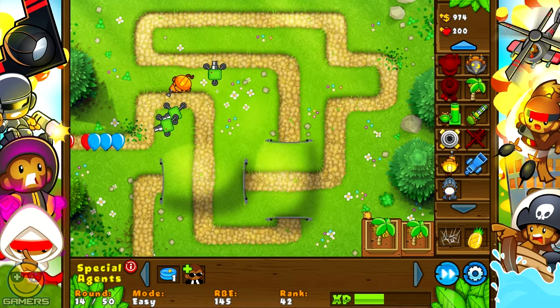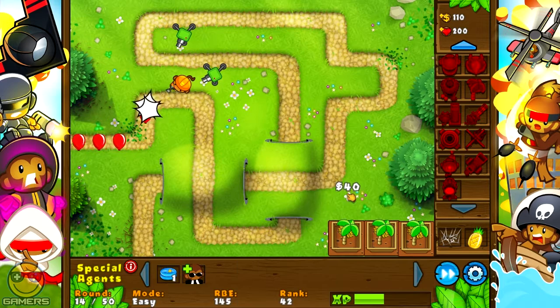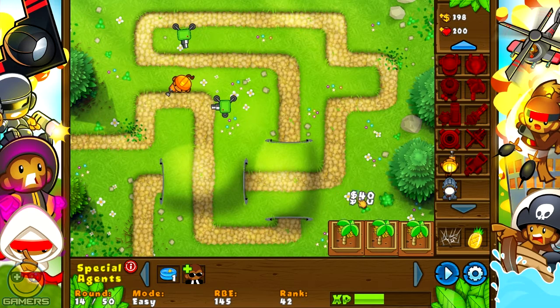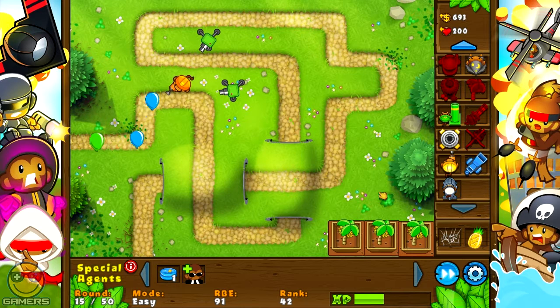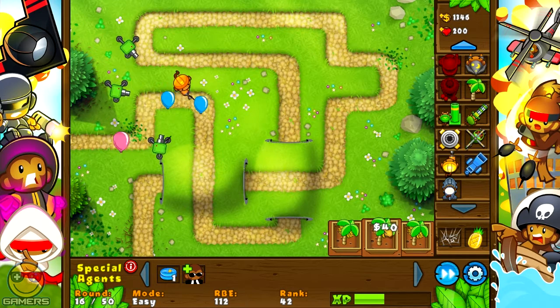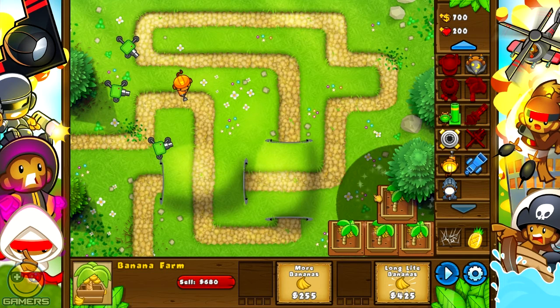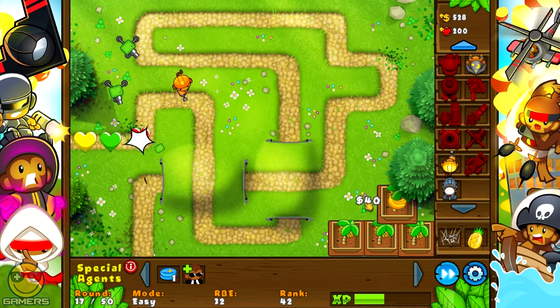That's basically how things are going. This dude is going to survive up till a high round — like round 30 or something — so we've got a lot of rounds to go through, and we're moving through them quite fast. I'm already in round 16, so let's get another banana farm. Fit them as tight as possible, and get that one as well.